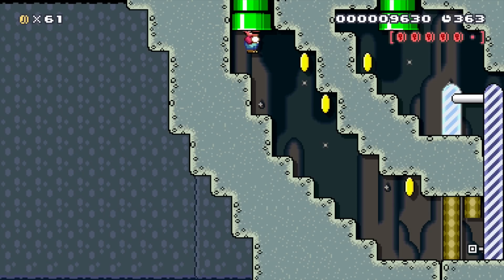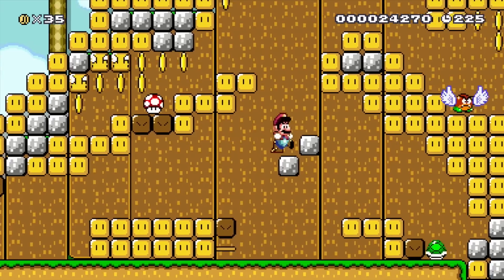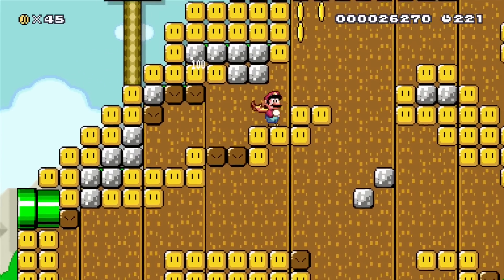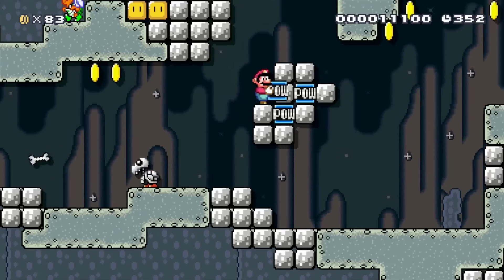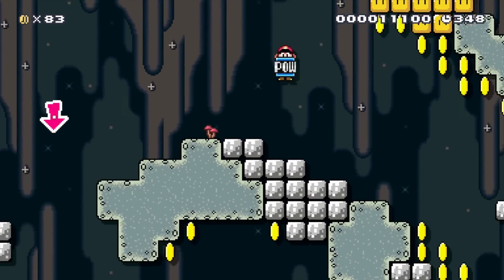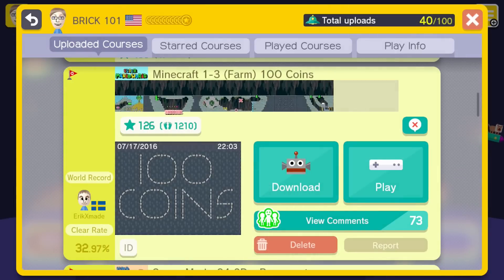You may have previously seen my levels 1-1 Hills, which focused on breaking through blocks, and my level 1-2 Cave, which focused on stacking up blocks and exploration. All right, so let's start playing the Farm level.